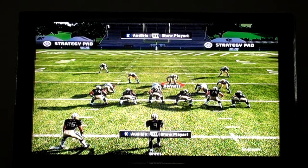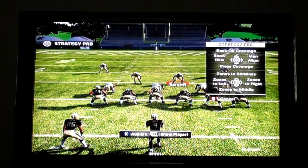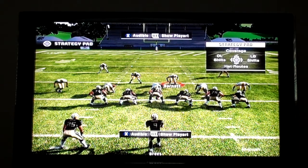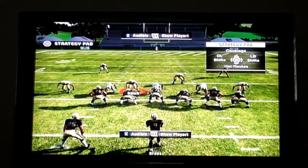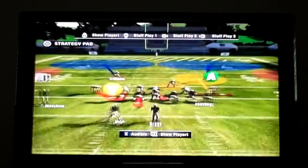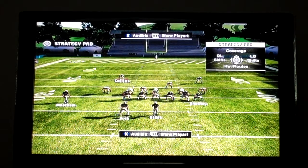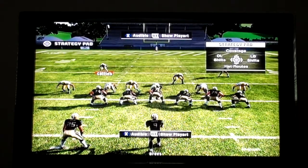There was one other pre-snap setup that I kind of forgot to show you. Man align, bump and run — same thing. That time he didn't come down, so we'll blitz him and put him in front of the guard. We want to take this left defensive end and put him in a quarterback contain. That way we don't have to worry about the quarterback rolling out to the right away from our blitzer, as he'll roll right into the defensive end.